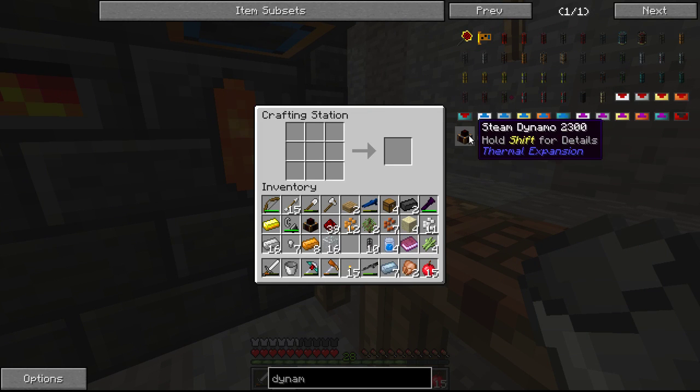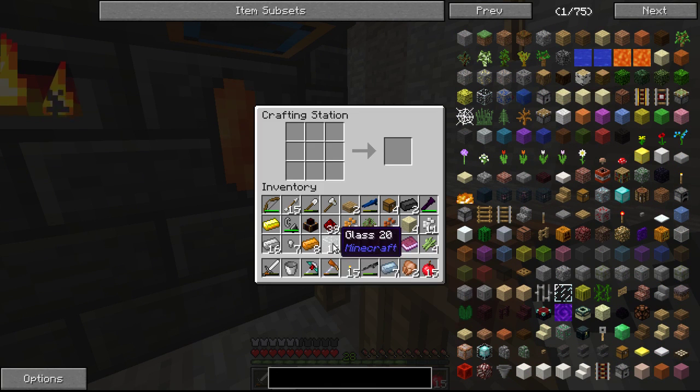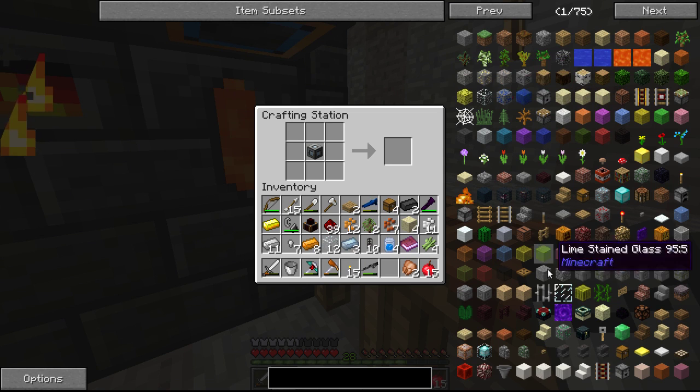First things first, I think we have to have — yep — a machine frame. To do a machine frame, you just need one of those, and we need some of these — one, two, three, four. We'll put that in the center there, and then we need some glass. There we go. Got ourselves a little basic machine frame.